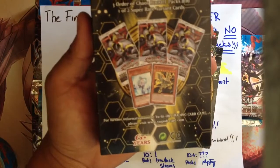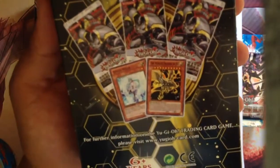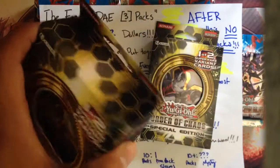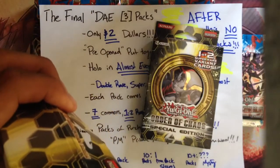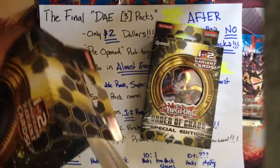Just a quick recap of what you guys can pull in this: one or two super variant cards — Effect Veiler or Winged Dragon of Ra. I heard they're getting a reprint in War of the Giants. I could just rip these boxes, but I want to use these really big awesome daggers just to open it.